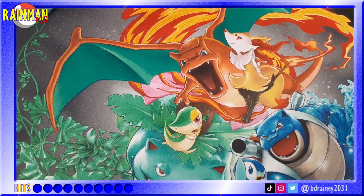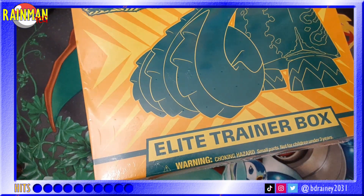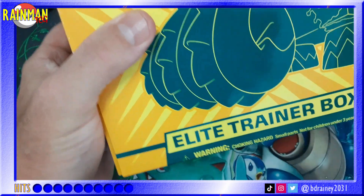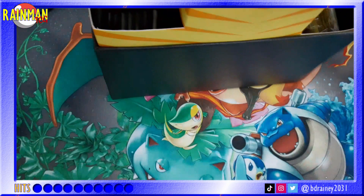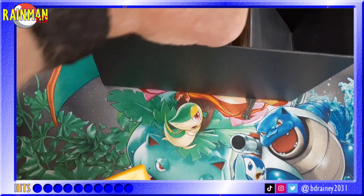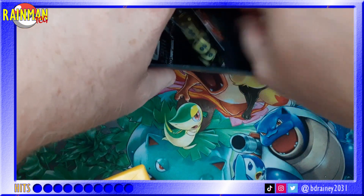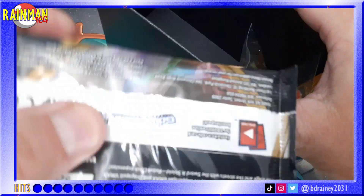We're going to experiment with the top-down view today and see if this works. I did a video on one of these Elite Trainer Boxes not too long ago, so you know what's inside, but we'll run through it quickly again. You've got your outer edge, your book, a TCG player's guide, your sleeves, your energies, a code card, dividers, poison and burn counters, your dice, and best of all — eight packs.